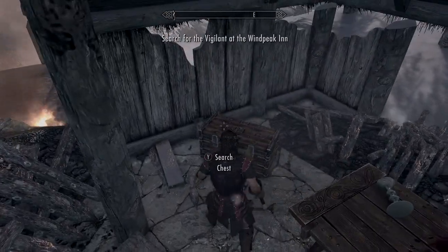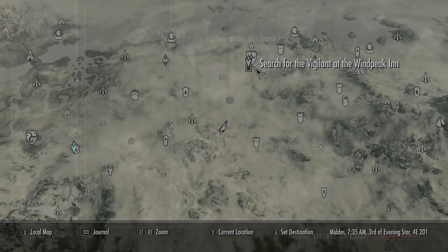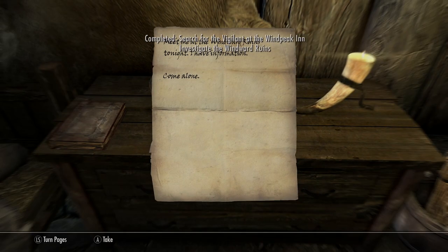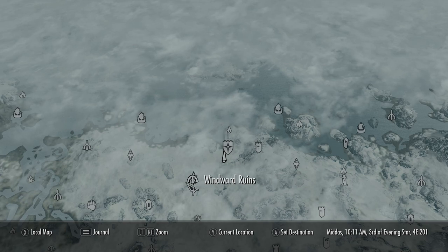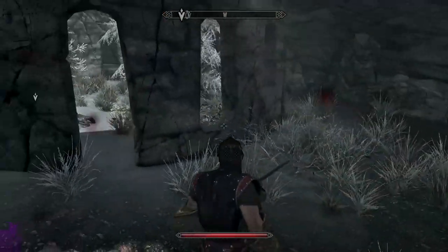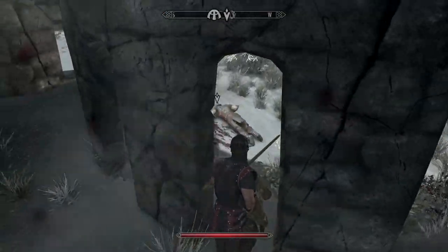Next, head over to the Windpeak Inn in Dawnstar. It will then direct you to go to Windward Ruins, which is super nearby — again just to the southwest. You'll fight some more skeevers, and that's pretty much it. You'll find what you're looking for on a dead body in the middle of the area.